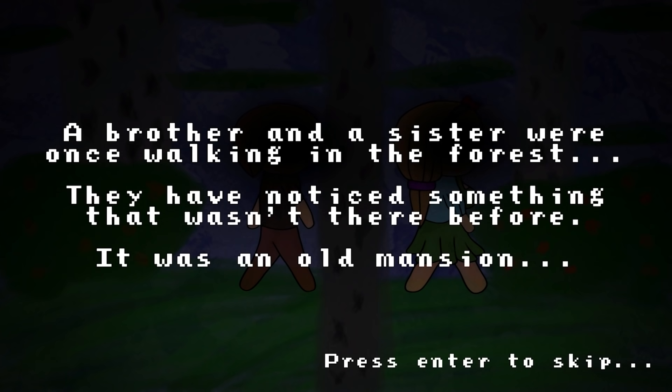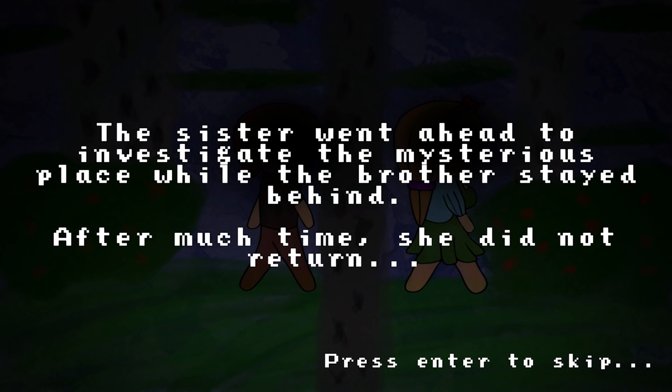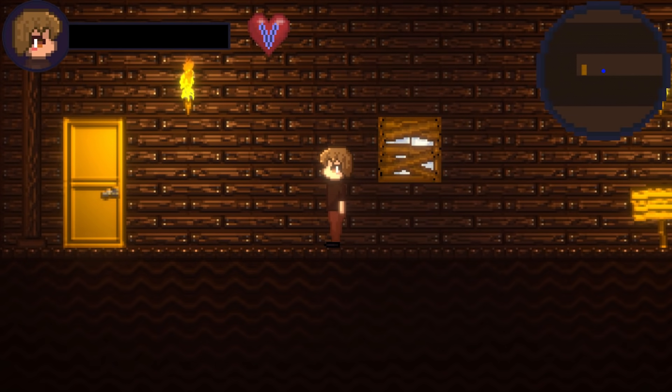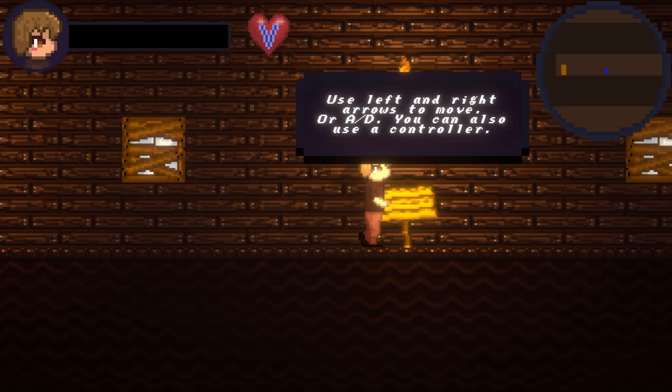A brother and sister were walking in the forest. They noticed something that wasn't there before — it was an old mansion. The sister went ahead to investigate the mysterious place while the brother stayed behind. After much time, she did not return. The brother heard something from behind, and when he turned around, suddenly his vision went blank. He had fallen unconscious. When he woke up, he was in a place he hadn't seen before. So this will be our main character right here, looking for his sister, waking up in a really weird place.